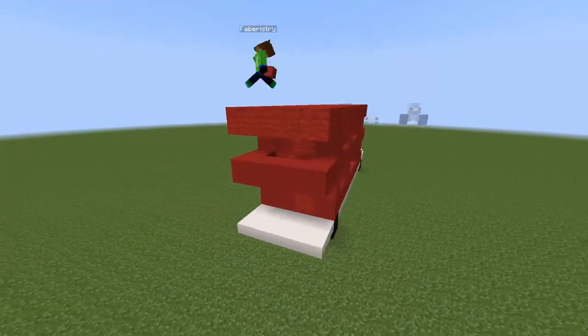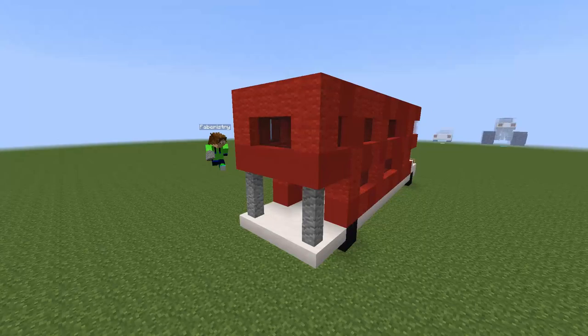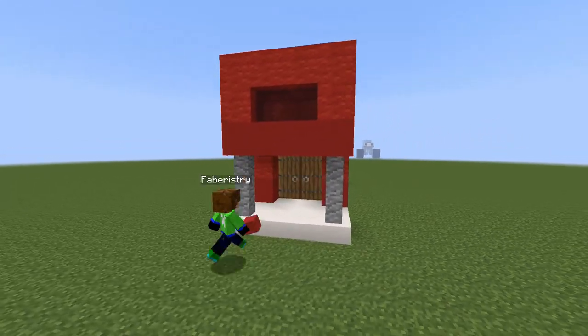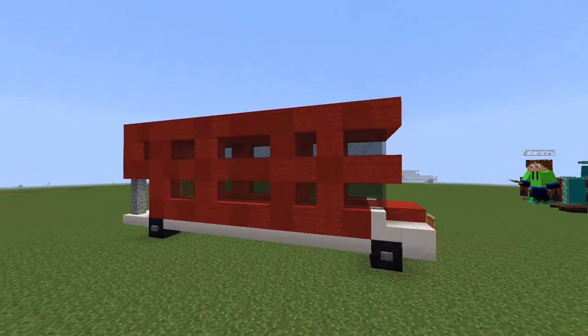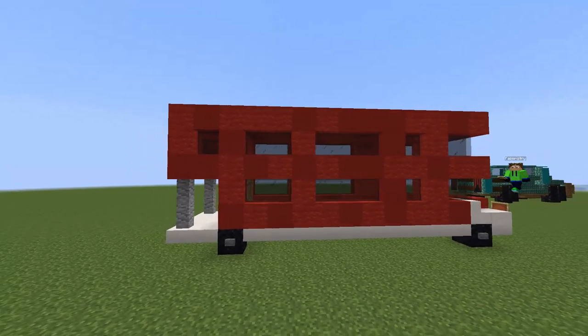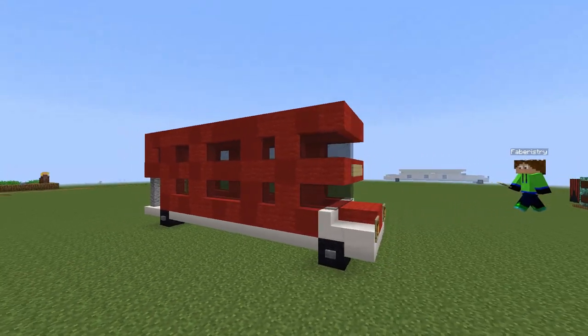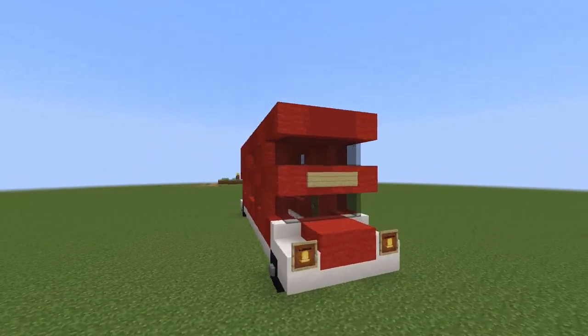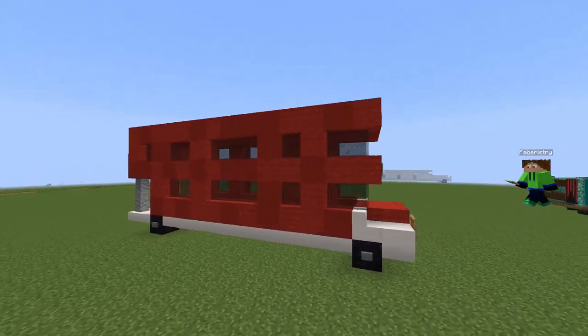You should end up with something like this — you'll need to extend the top part and connect this overhang using the andesite walls. You may also want to add a back door, but that's completely up to you. You could add some birch signs at the front for the bus number, and finally add buttons onto the wheels for more detail. And with that the Minecraft London bus is complete.